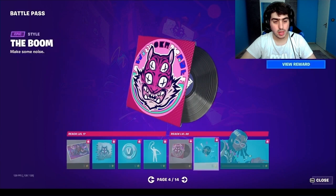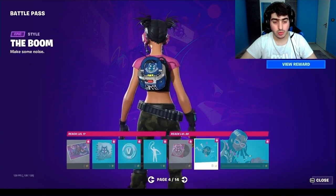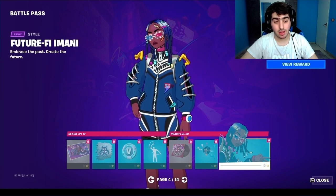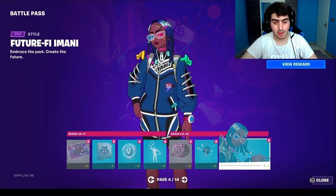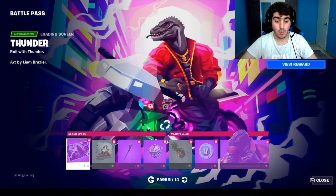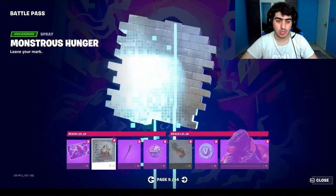The emote is kind of random to me but it's cool. We also have the lobby background music, a backbling, and another alt style called Future Feet in Band. I think that second style is much better than the first one. We also have the lizard skin called Thunder.